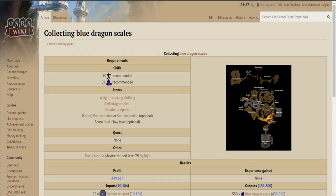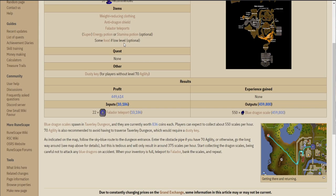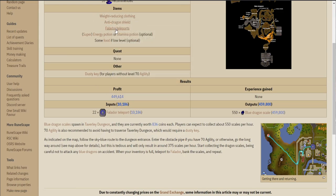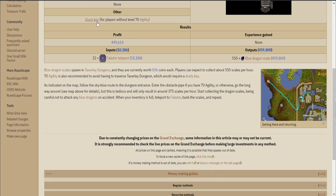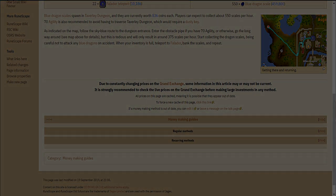So for this video I thought we'd do collecting blue dragon scales. Now it is highly recommended that you have 70 agility because that will unlock each shortcut that I will be using throughout the entire video. And as you can see here it shows that the profit is about 449k an hour which is actually not that bad. And it says that we need to bring Falador teleports, but the method that I'll be using we won't need those. And I'll also explain a different method that you can use if you don't have what I'm using.